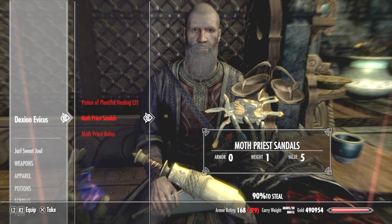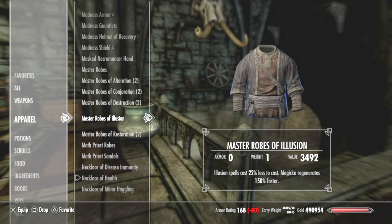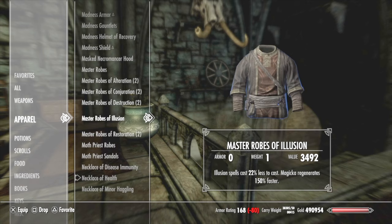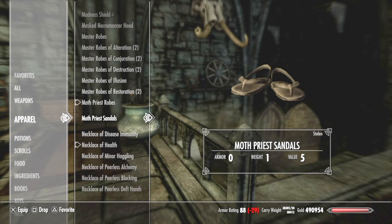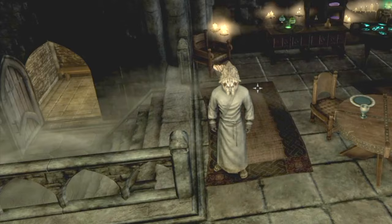Just in case — sometimes you try to take them and get caught, so you might have to redo this whole thing, but hopefully that doesn't happen. Remember, when you shoot the spider, you don't have to hit the activate button right away. You don't want to be too quick — you want the spider to actually hit him. But here I'm gonna try the moth priest robes on and the moth priest sandals, which I never thought I'd ever be able to get, but with this glitch you can. It's pretty sweet.